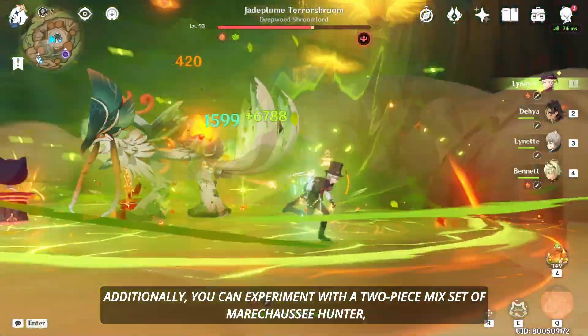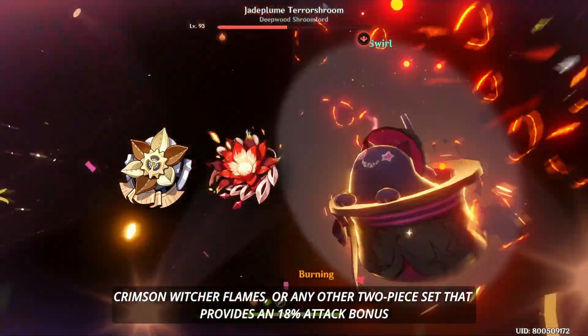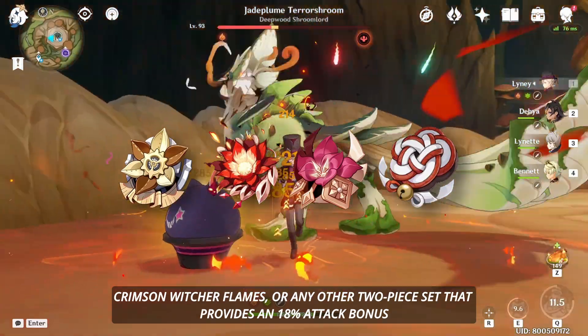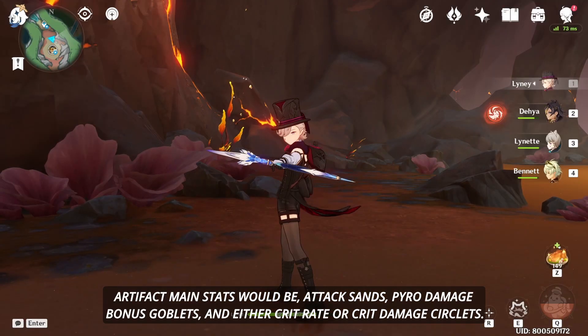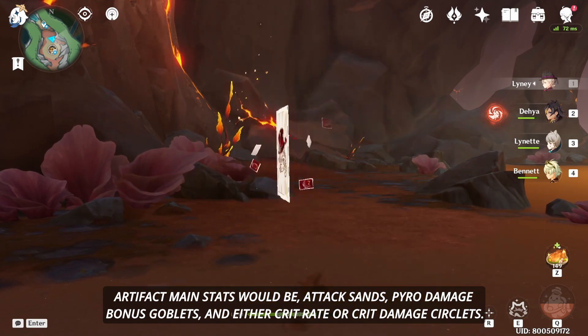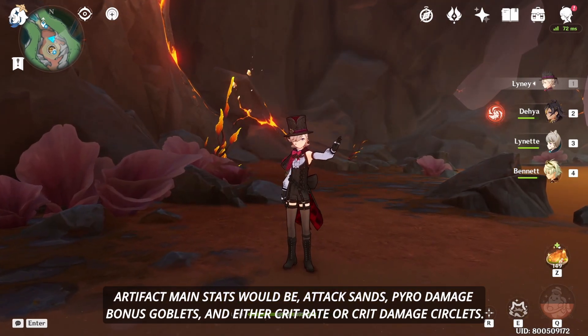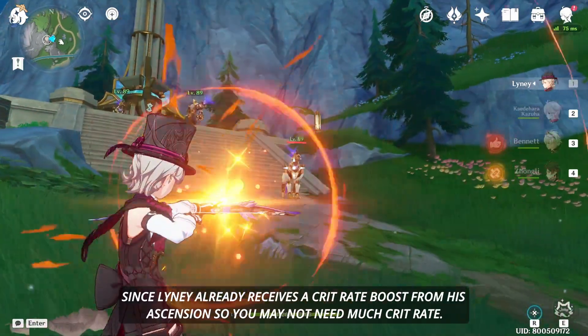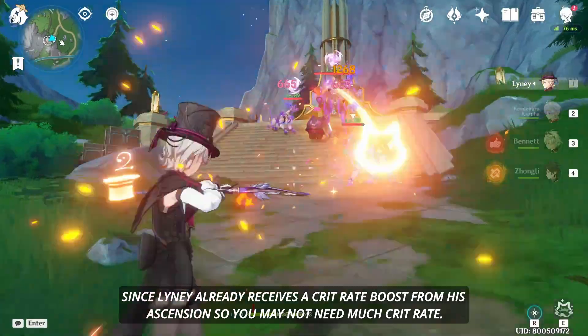Additionally, you can experiment with a 2-piece mix of Marchassi Hunter, Crimson Witch of Flames, or any other 2-piece set that provides an 18% attack bonus, especially if you already have great substats. Artifact main stats would be Attack Sands, Pyro Damage Bonus Goblet, and either Crit Rate or Crit Damage Circlet. Prioritize Crit Damage since Linny already receives a Crit Rate boost from his Ascension, so you may not need much Crit Rate.